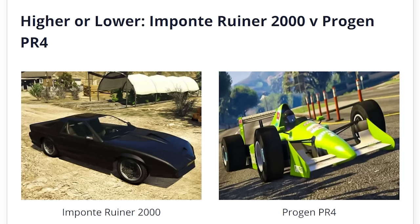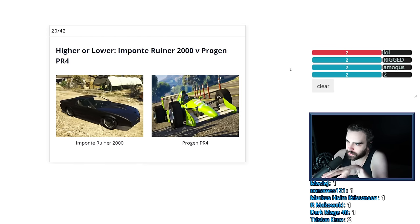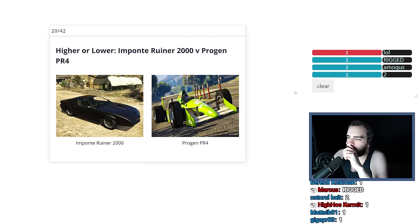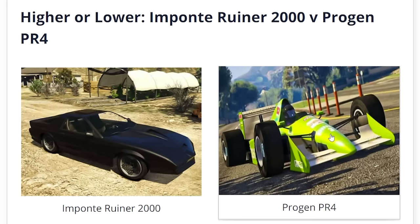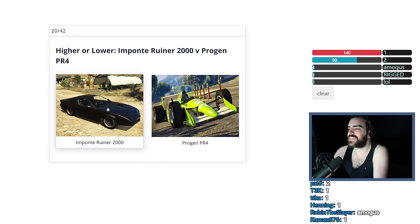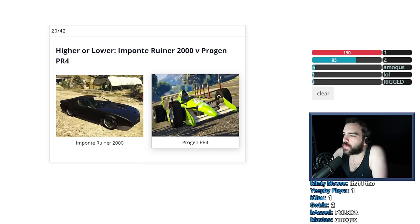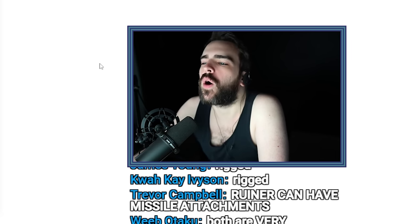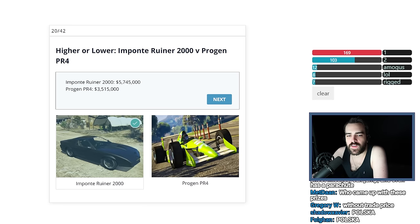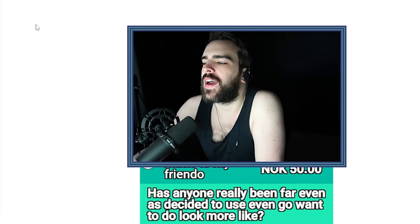Imponte Ruiner 2000 versus Progen PR4. This one has 2000 in its name and this one has 4 in its name, so I think the Ruiner is worth more. Surely the PR4 has less metal on it so it has to be worth less. The Ruiner just looks cooler — bigger number, better vehicle. This would be like $3 million and the PR4 like $2 million. This is $6 million? The Ruiner is cougar-proof? Oh, that makes sense — it can jump, fire missiles and miniguns, parachute and electrocute people. So it's like a spy car kind of thing.